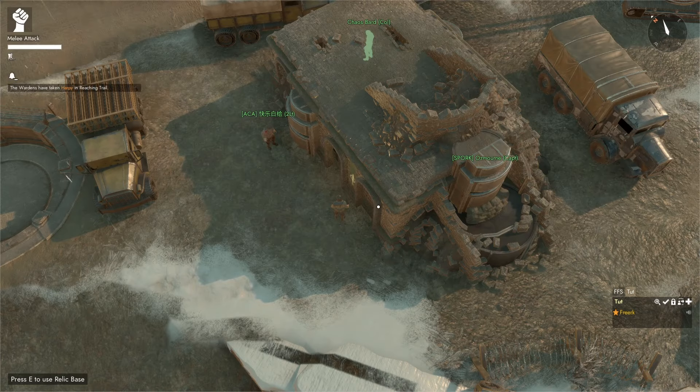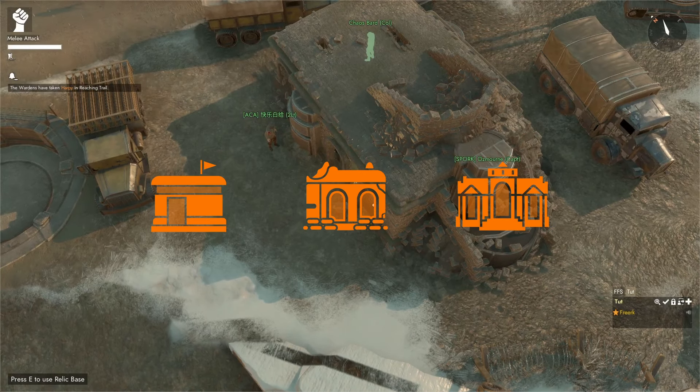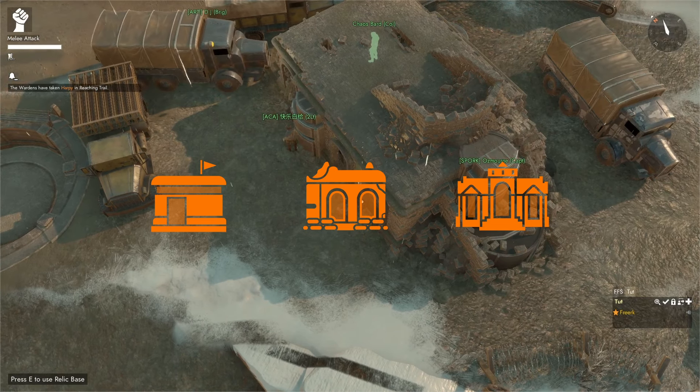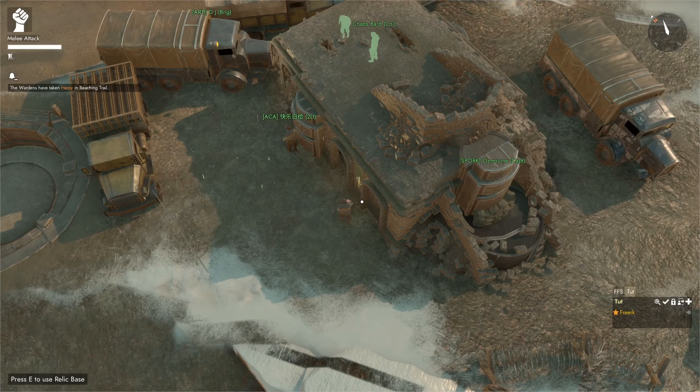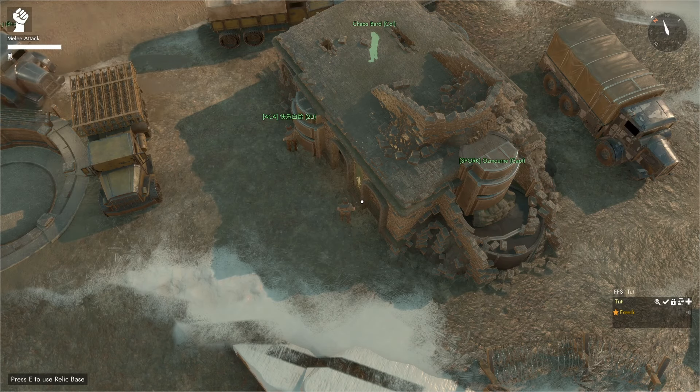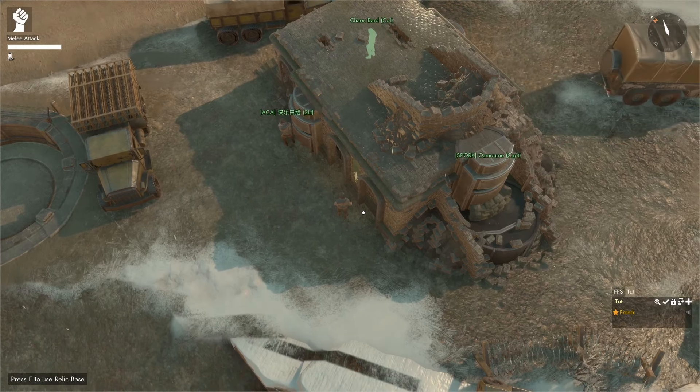We can have two spawn points active at the same time. The home spawn point is either a Relic Base, a Town Hall, or a Border Base. We can also have a Forward Spawn Point, which is a Bunker Base, a Forward Operating Base, or a Long Hook.